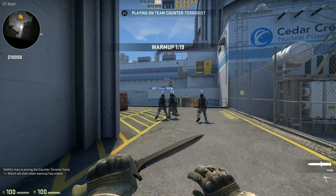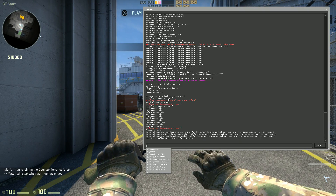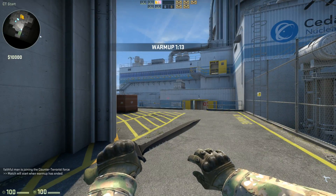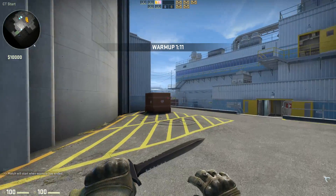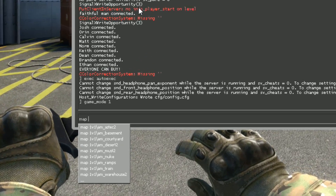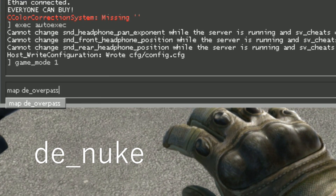Once you and your friends have joined the game, open the developer console using the tilde key and type game_mode 1. Now you'll need to use the map command to switch to your desired map. A list of all the default map file names is available in the description.